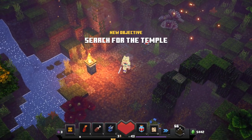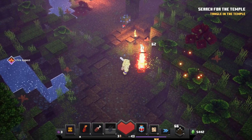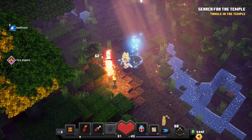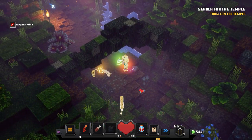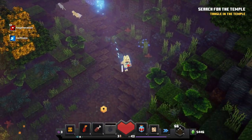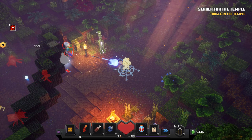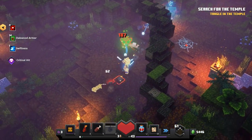There we go - search for the temple is our new objective. Only one way to go. We also have our little parrot friend; I figured out I could equip him at the end of last episode, which is pretty cool. He's sort of like a little bonus for getting the Jungle Awakens DLC.